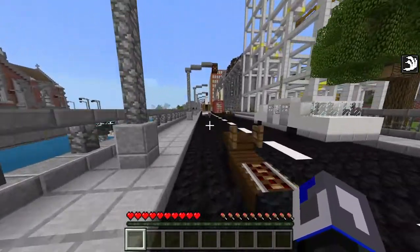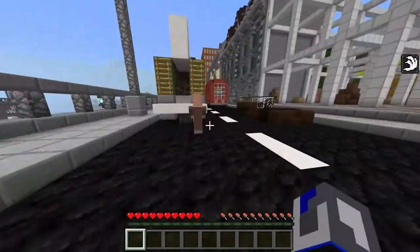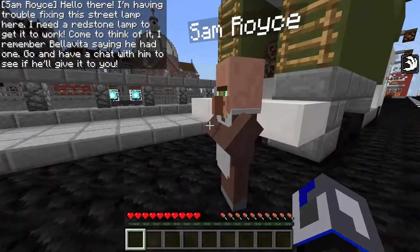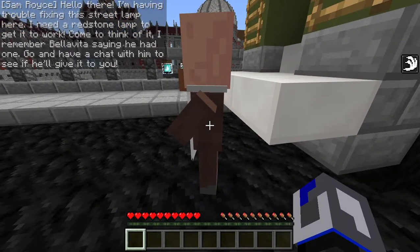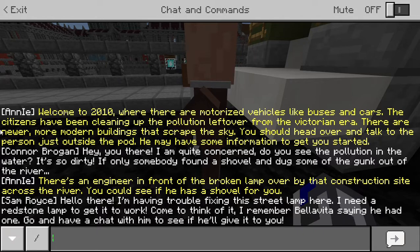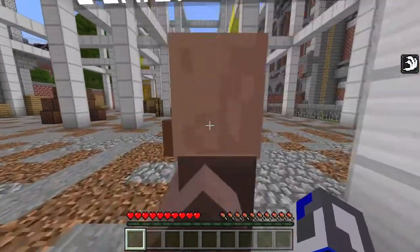I think it's this guy — there's the construction site and everything. He says he's having trouble fixing the street lamp, and he needs a redstone lamp to get it to work. He remembers Belvita saying he had one, so we need to go have a chat with him.